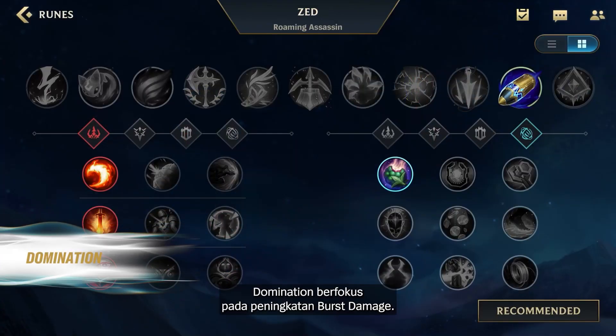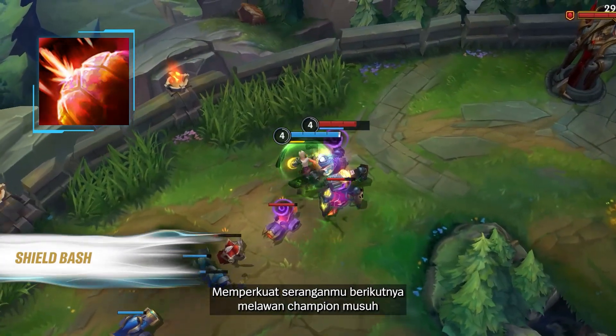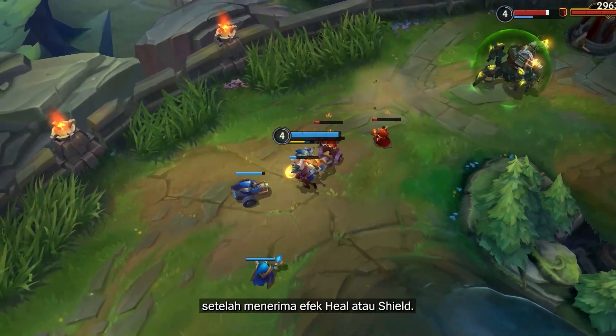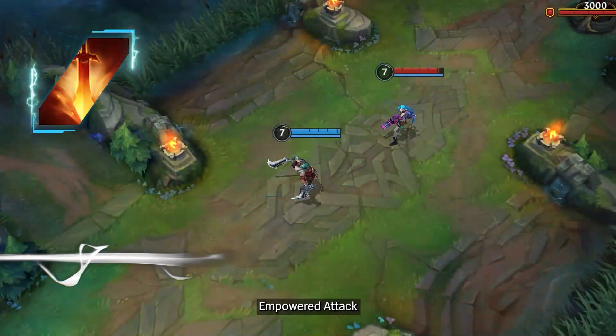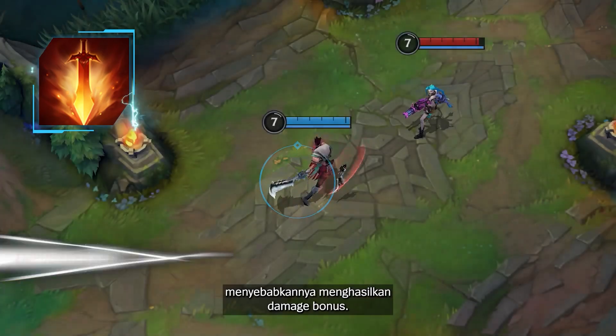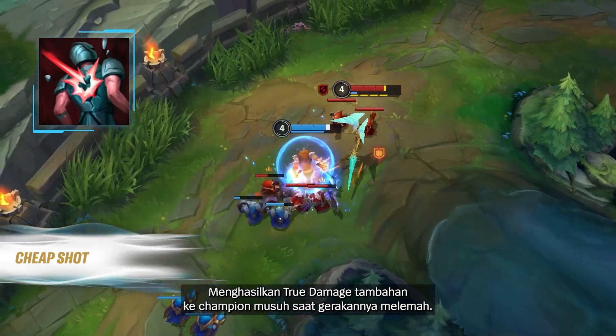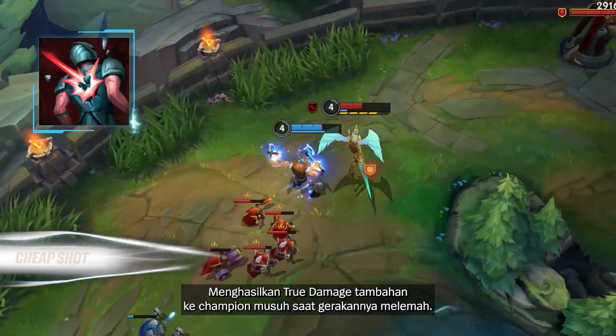Domination focuses on improvement of burst damage. Shield Bash: empower your next attack against an enemy champion after receiving a healing or shield effect. Empowered Attack: empower the next attack at regular intervals, causing it to deal bonus damage. Cheap Shot: deal additional true damage to enemy champions when their movement is impaired.